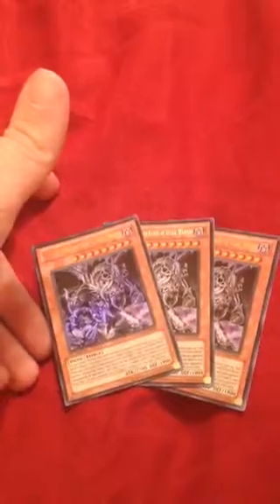Now for the Dark World engine. I run 3 Grapha — he's a Level 8, a good target for a few of my cards, and I think he'll be your best defense. Next up, 3 Snoww — yes, I got all the original ones, these are cool. I only run a few Dark World cards, but I use them as targets for Dark World Dealings, Gates, and Broww if I really wanted to.